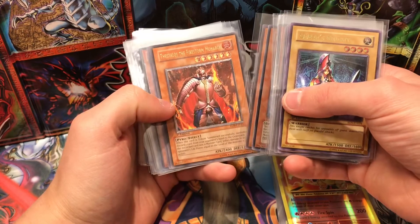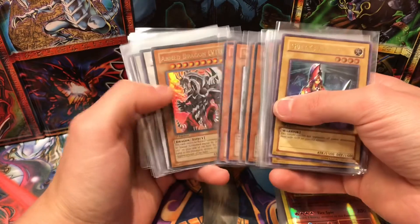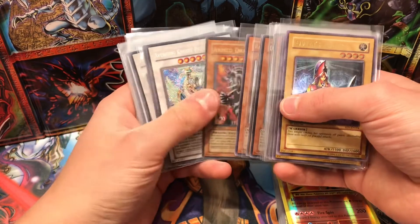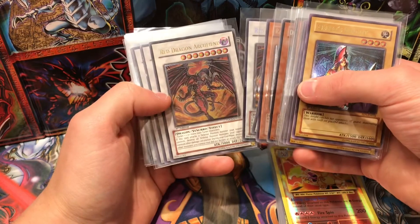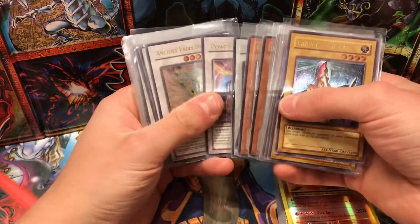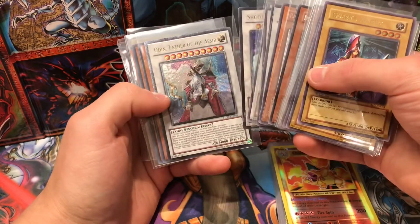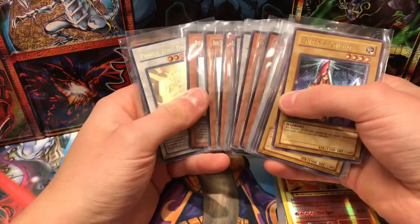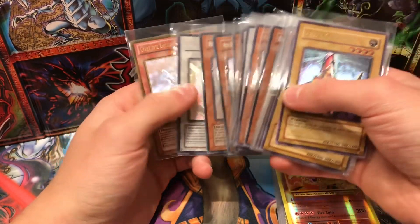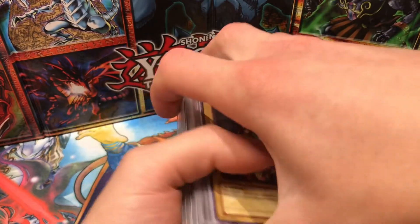Continuing: Mobius the Frost Monarch, Thestalos the Firestorm Monarch, Ryder the Storm Monarch, Caius the Shadow Monarch, Armed Dragon Level 10, Avenging Knight Parshath, Red Dragon Archfiend, Red Dragon Archfiend again Ultimate Rare, Power Tool Dragon, Ancient Fairy Dragon, Black-Winged Dragon, Shooting Star Dragon, Odin Father of the Aesir, three Red Dragon Archfiend Assault Mode Ghost Rare First Edition, Power Tool Dragon First Edition Ghost Rare, and Gorz the Emissary of Darkness.